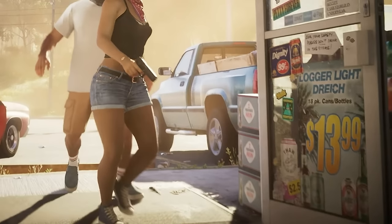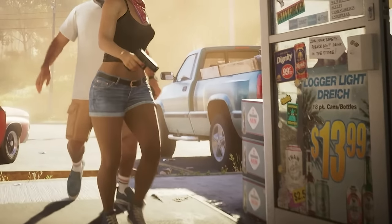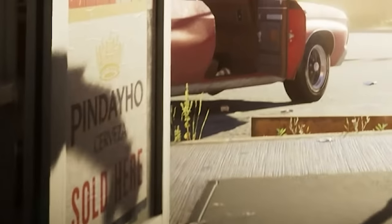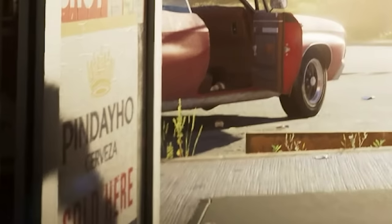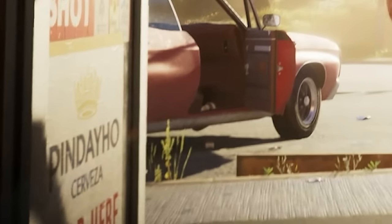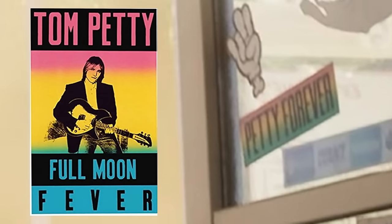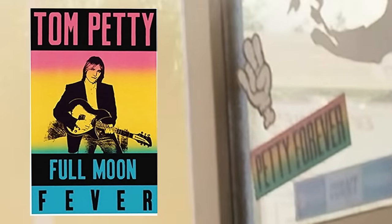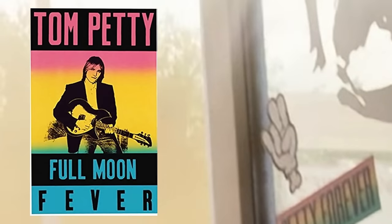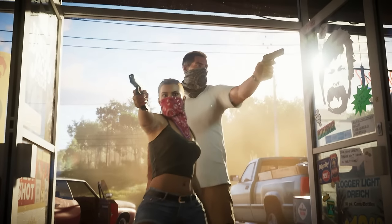The last scene shows a convenience store with an in-game parody of White Claw called Thaw, and a brand new beer called Pendejo — based on the logo, an in-game parody of real-life Corona beer. And to end things on a great note, there's a 'Petty Forever' sticker on the door in the colors of the album cover for the GTA 6 theme song, 'Love Is a Long Road' by Tom Petty — a fantastic Easter egg.